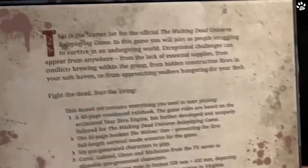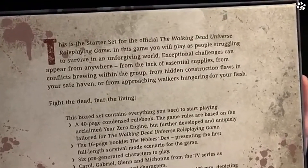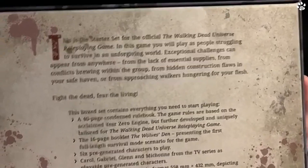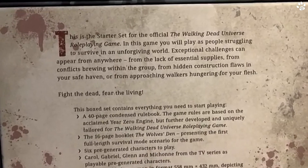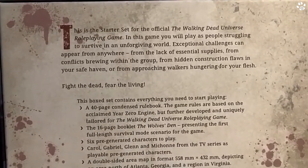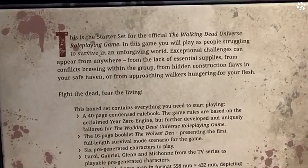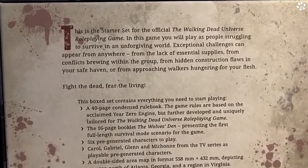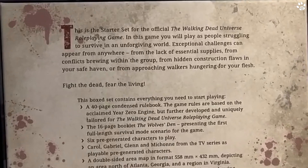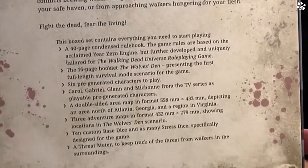It's a lovely box with fantastic artwork as we've come to expect from Free League. It says this is the starter set for the official Walking Dead Universe role-playing game. In this game you play as people struggling to survive in an unforgiving world - exceptional challenges can appear from anywhere: lack of essential supplies, conflicts within your group, hidden construction flaws in your safe haven, or approaching walkers hungry for your flesh. Fight the dead and fear the living.